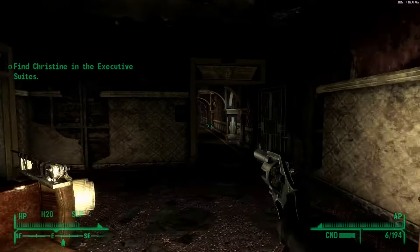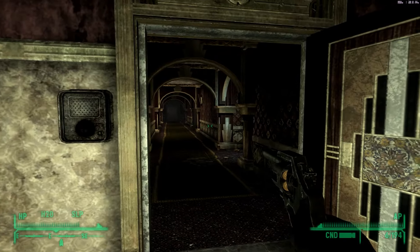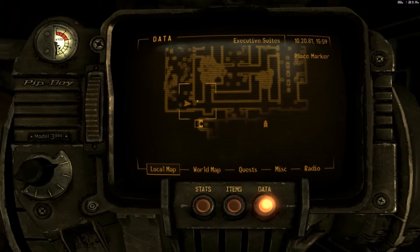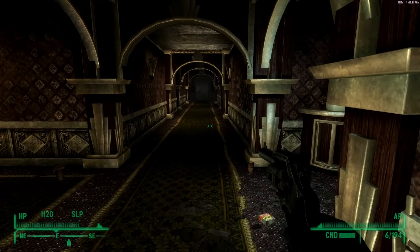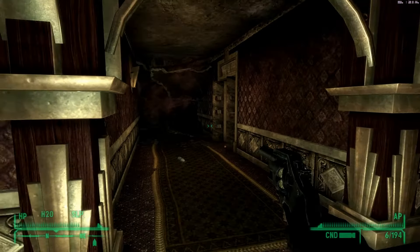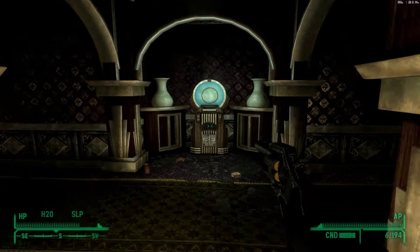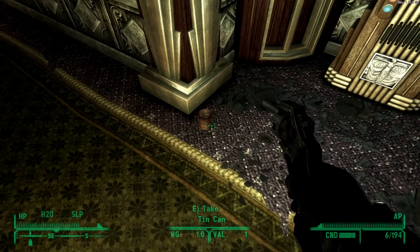Hello everybody. We are in the executive suites and we're about to find Christine. We're very close to her now. Here she is. But since I'm over here on the southwest part of the building, I can check a couple of other rooms out before I see her.